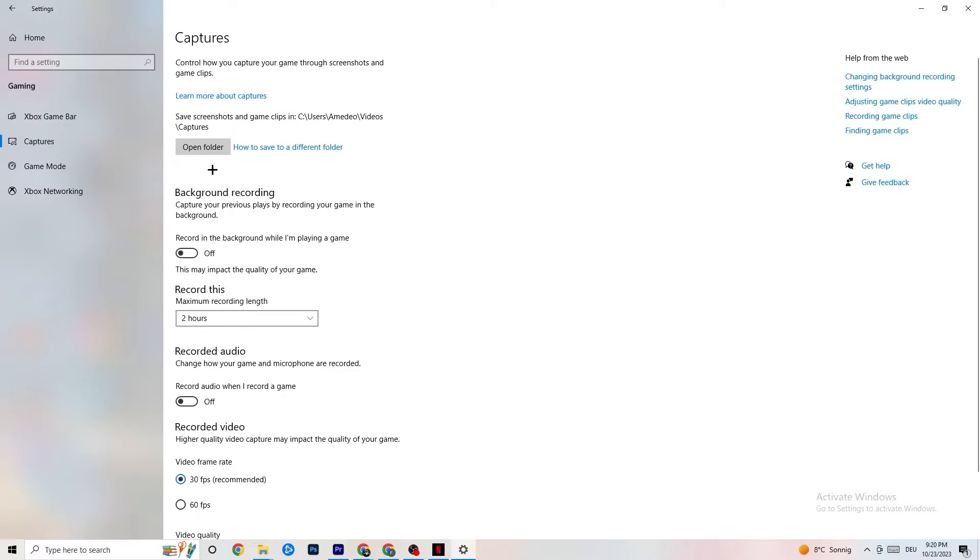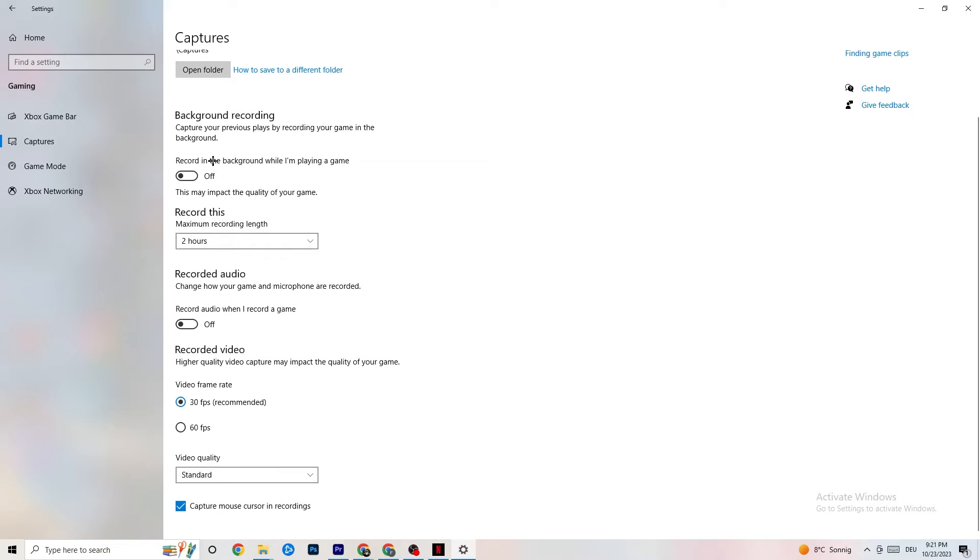Next, go to Captures. Go to Background Recording, find 'Record in the background while I'm playing a game,' and please turn this off. If this is on, it's no wonder you're having FPS drops, freezing, or stuttering, because recording sucks a lot of performance — especially on low-end PCs it will cause crashing, FPS drops, and stuttering. Also turn off audio recording, as that will also impact performance.